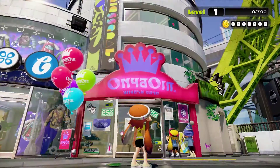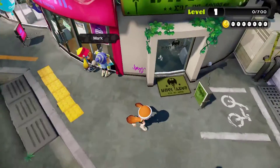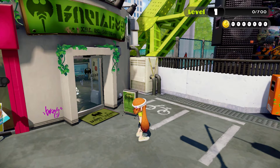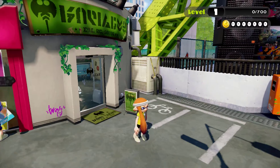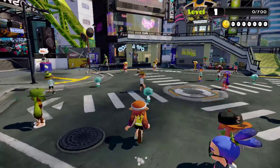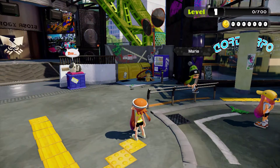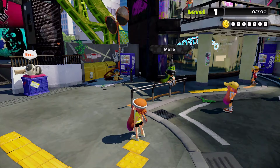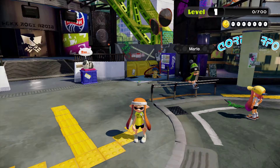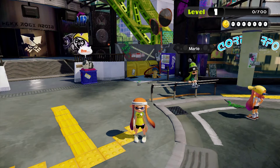Over here at Booyah Base we can't buy anything yet. You can buy shoes, clothing, headgear, and different weapons. In the top right corner you can see we're level one — zero out of 700 XP — and we have no money. We can't buy anything until we reach level four. I won't be focusing on multiplayer in this series at all; I'm strictly focusing on that creepy old dude. Next time on Splatoon we'll go see exactly what he has in store for us. Thank you everybody for watching — hope you all have a fantastic day. I'll catch you later, and stay fresh!